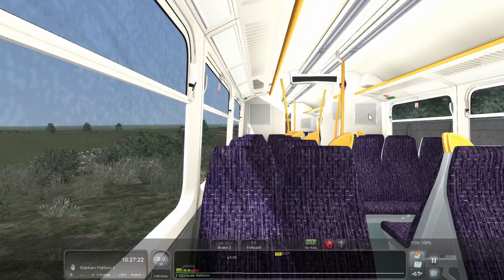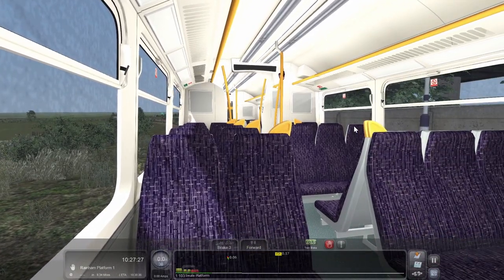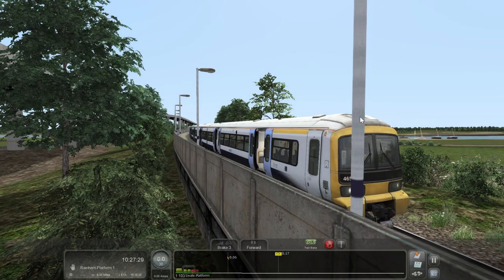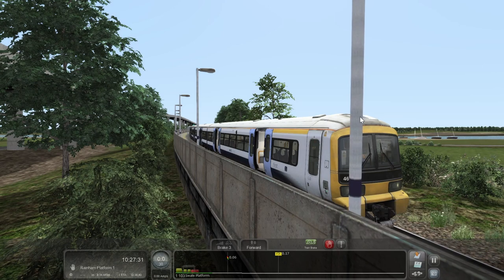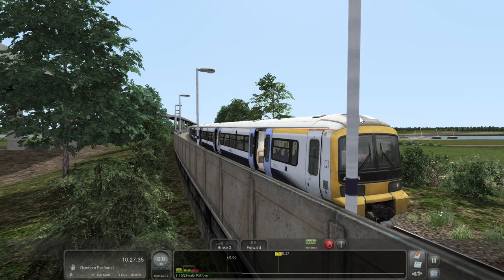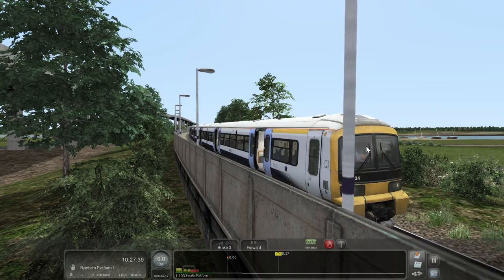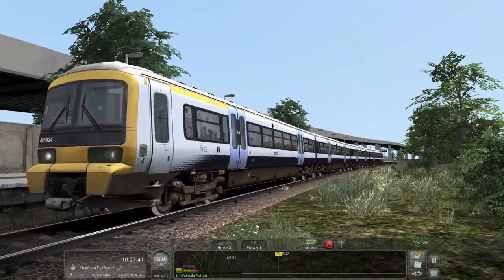Yeah it's Swale, and I think it's Kemsley next. We're now back on the UK mainland. You can probably see the drone rolling forward very slowly — that's actually something it does on TS to stop it crashing.